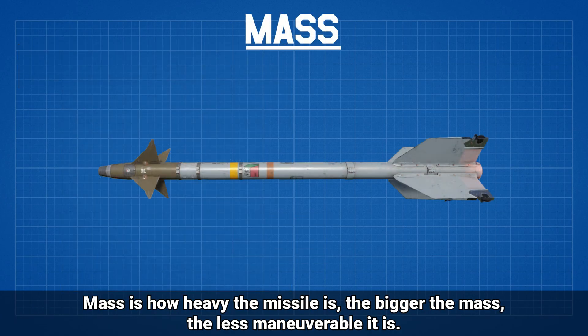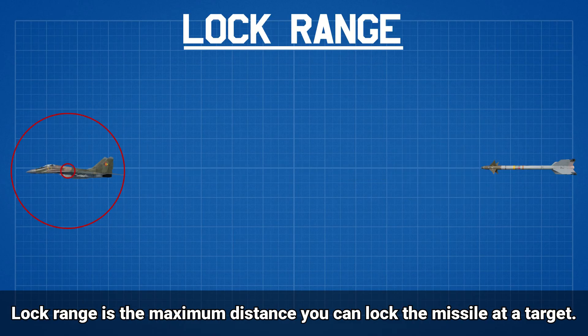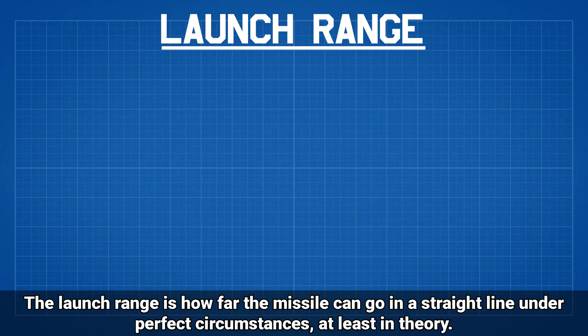Mass is how heavy the missile is — the bigger the mass, the less maneuverable it is. Lock range is the maximum distance you can lock the missile onto a target. The launch range is how far the missile can go in a straight line under perfect circumstances, at least in theory. In practice though, the range will be much shorter, thanks to stuff like altitude, speed, and how much the missile has to pull.